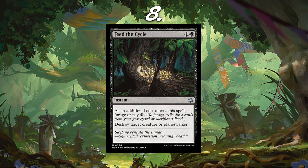Number 8, I have Feed the Cycle. It's essentially a Hero's Downfall with potential to be only 2 mana if you Forage — which Forage is exile 3 cards from your graveyard or sacrifice a Food. I think Rakdos Sacrifice might want to play this, since sacrificing a Food that they're going to have a million of is already pretty good. The floor being a Hero's Downfall is not bad at all, and the ceiling being a 2-mana Doom Blade that hits any creature or Planeswalker is really, really good.